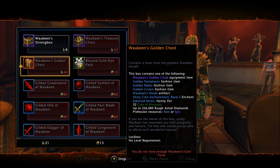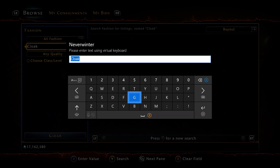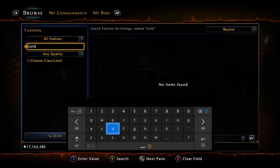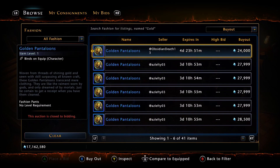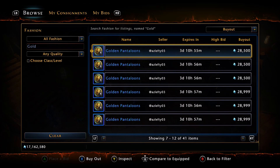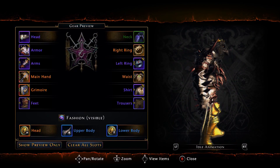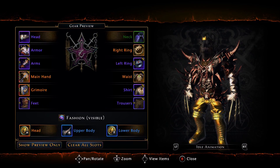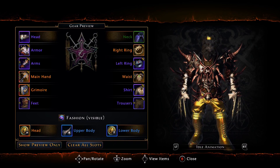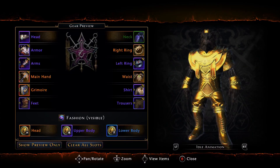Very quickly, I'll show you the fashion items. Navigate over to the fashion tab, type 'gold' in the search, and it'll bring them up. The pantaloons are there — we are on Xbox, so prices will fluctuate based on your platform. The crown is currently an actual legendary fashion item. To my knowledge, it's the only legendary fashion item in the game — it is literally a golden crown, and it does work on the Dragonborn.